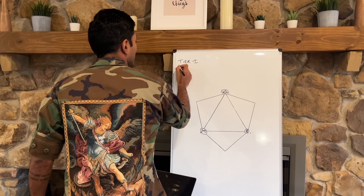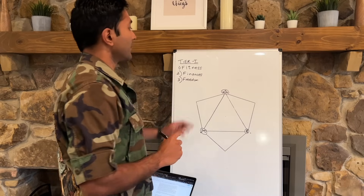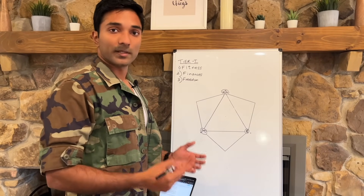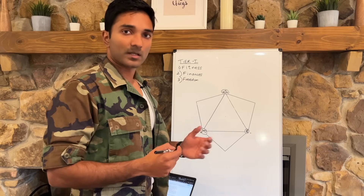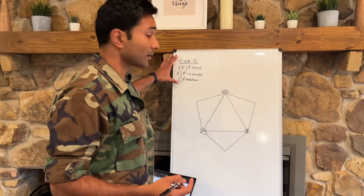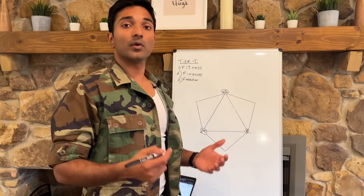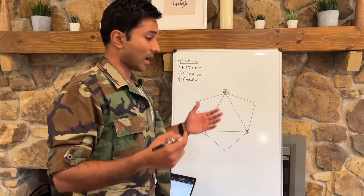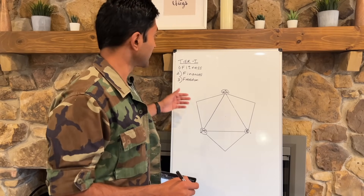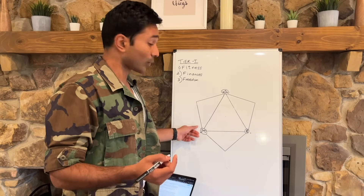Let me recap: this is Tier One. Tier One has three components — fitness, finances, and freedom. Regarding freedom, I'm specifically talking about time and geography freedom: a reasonable ability to travel where you want and a reasonable ability to work when you want. You'll notice that all the components of Tier One are completely depending on you — you don't need anybody's permission or help. You have all the resources available online to learn how to do any of these things.